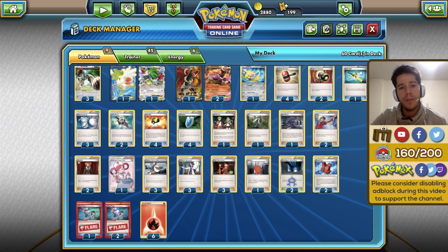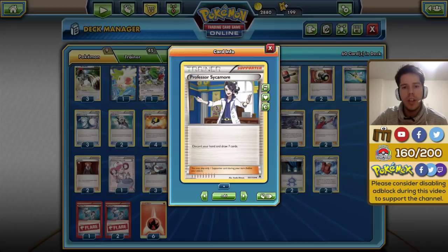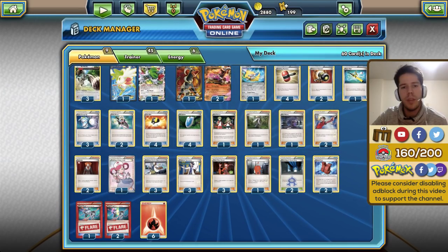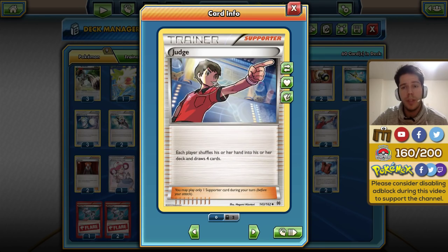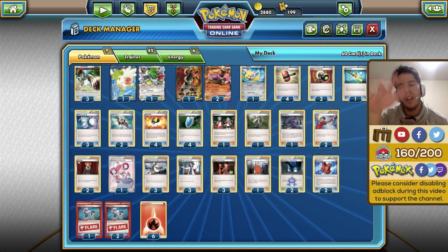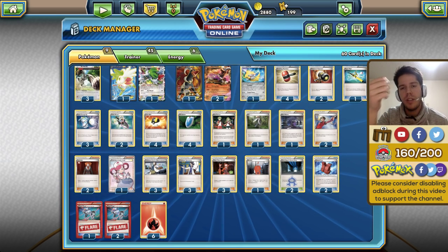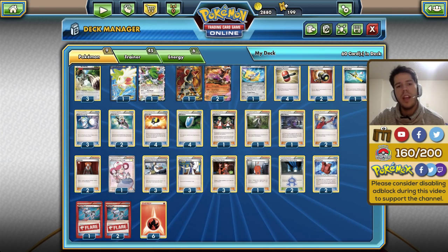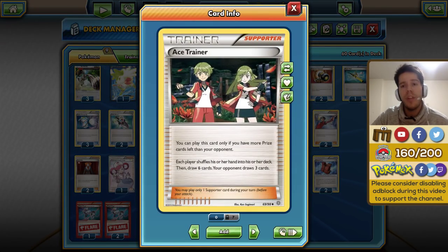Moving on to the supporters, we have a very wide variety this time around. For draw we have three Sycamore and three Birch, just so we can keep cycling through the deck. We also have two Judge to mess with your opponent — even though you do refill their deck, you could potentially deny them cards they're holding onto, and then discard them with Houndoom's or Bunnelby's attack.